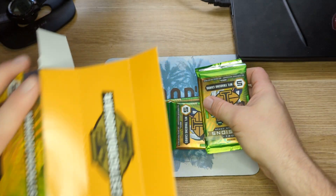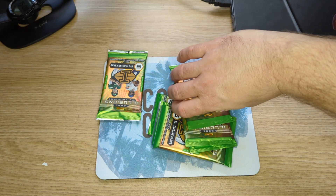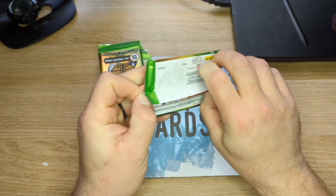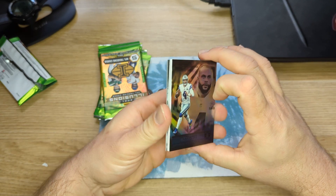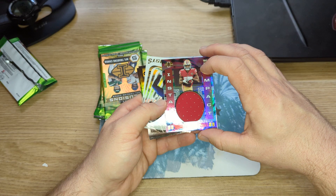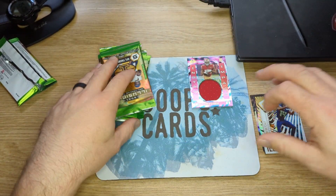Oh no — drop one. If you haven't seen those Hollow Hero inserts, should look them up, pretty cool looking. Not going to waste time showing a lot of how these cards look like — and we got a jersey swatch right away, so I guess we're getting the jersey card and not an auto.